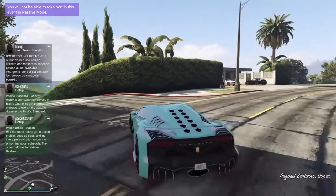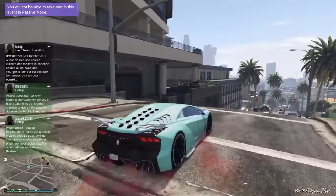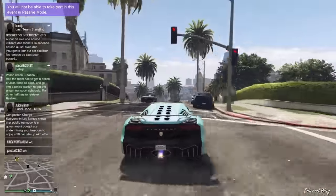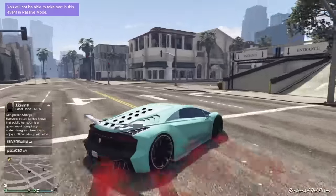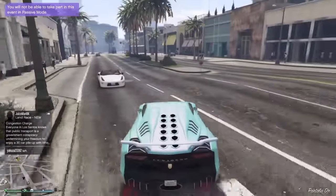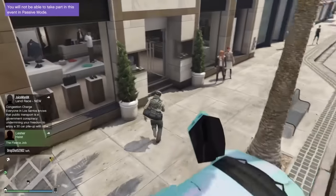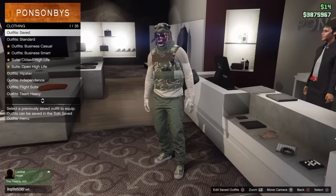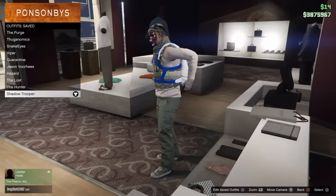From here you could go inside your apartment to save the outfit, but I'm gonna go to the clothing store just to be safe. I know certain outfits won't save properly inside your apartment, and I'm pretty sure you guys don't want to do this over again. So just drive down to the clothing store and save the outfit — that's all you have to do. As you can see, I do not have the duffel bag on this saved outfit — just a parachute.